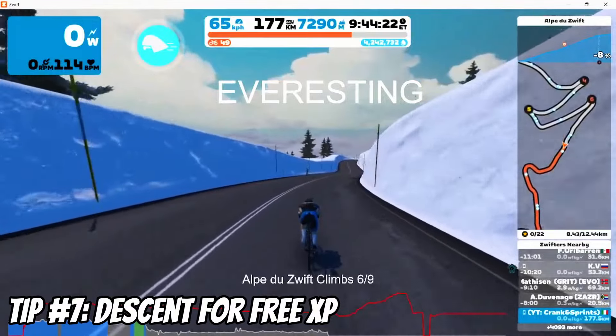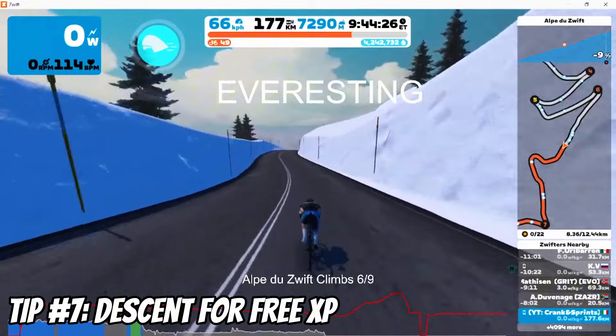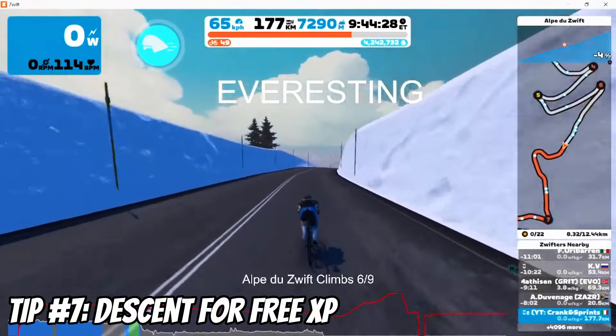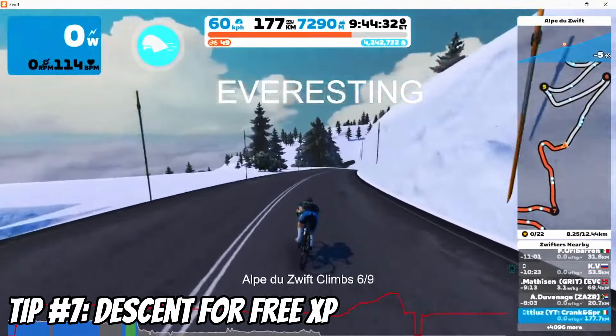Tip number seven: once you're at the summit — like after the Alpe du Zwift — don't forget to descend. Make sure you turn your bike and do a descent for free XP. Don't just stop at the top; finish your climb and ride back down.